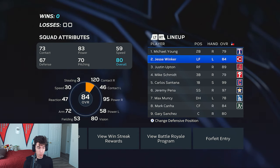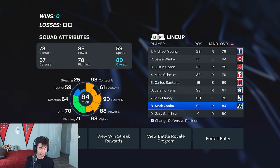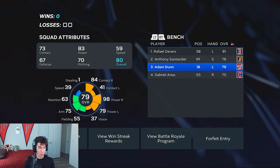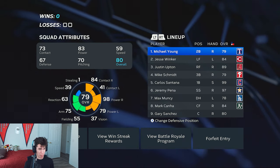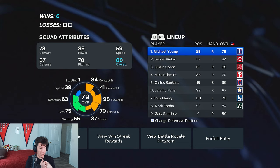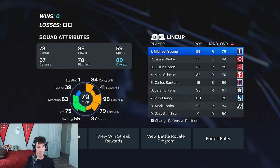Taking a look at this team for Battle Royale — this is beautiful. The first four guys are program cards, then it's 99 Carlos Santana, the 97 Jeremy Peña, Max Muncy, Mark Canha, and Gary Sanchez, with Rafi Santander and Adam Dunn on the bench. That is such a nasty hitting Battle Royale team. No gameplay with this team though — I just wanted to show the draft because I know some people like to see those. I figured I'd throw it in at the end since I was going to end up drafting another team anyway. I hope y'all enjoy it — be sure to drop a like and subscribe for daily uploads. Thank you as always for watching; I hope you have a fantastic rest of your day — I'll see you in tomorrow's daily upload!